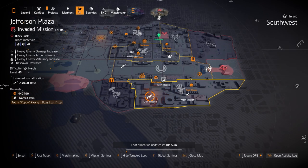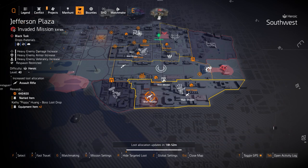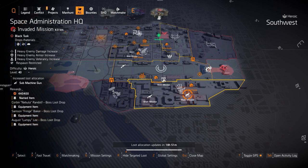Assault rifles at Jefferson Plaza — you can get the Mechanical Animal, the Chameleon exotic, the Burnout named FAMAS, and the Maniac, which is the named Military AKM. The Military AKM is my favorite gun in the game — I can get over 1.3 million body shots and crits with my Focus Vigilance build. The top tier assault rifles are: Military AKM, FAMAS, Carbine 7, Police M4, and P416 variants.